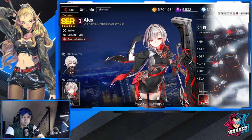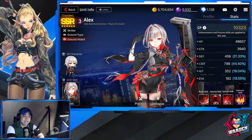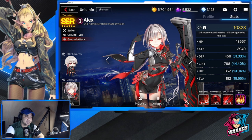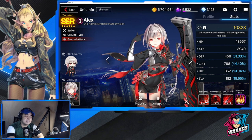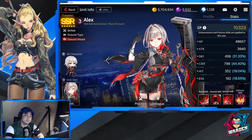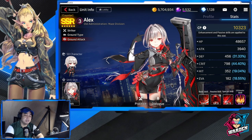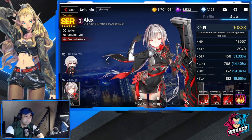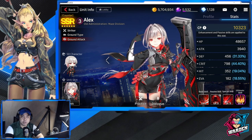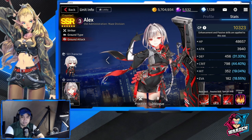Okay guys, so we have here Alex — Old Administration Maze Division. Alex has three deployment cost, which is actually right where it's supposed to be for a striker, but for the value that she adds it's actually a very good number. She's a Counter SSR striker, ground type, and also ground attack.